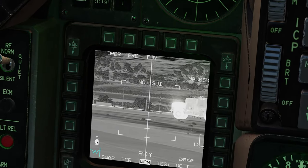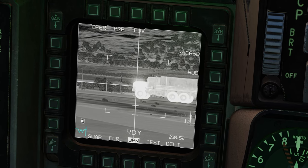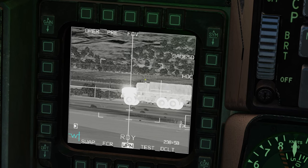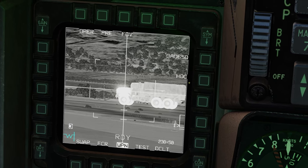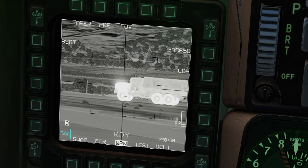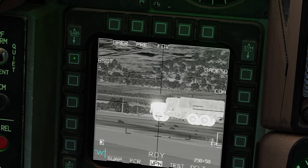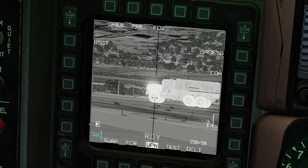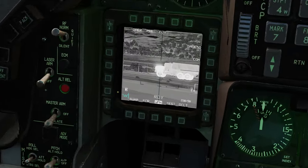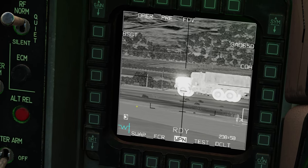Now go right to the Mavericks. Press display management switch down to slew it and slew it over the target. If it becomes hard to see the reticles, press right here to switch from hot-over-cold to cold-over-hot. Press target management switch up to lock it. If you get the shaking reticles indicating a valid lock, press BSGT. I've now boresighted the Delta variants on station number 3, as indicated at the bottom left with 3 boxed. Press target management switch down.